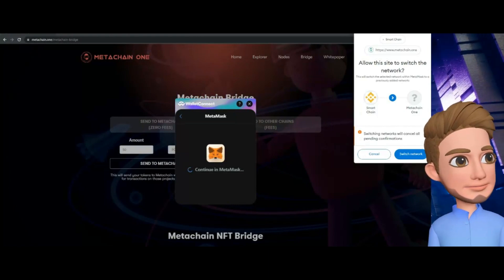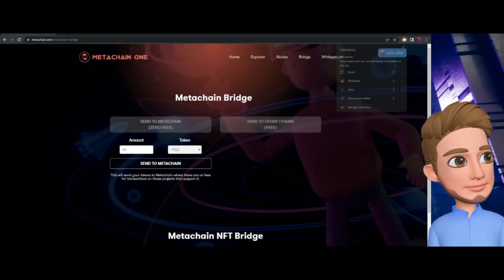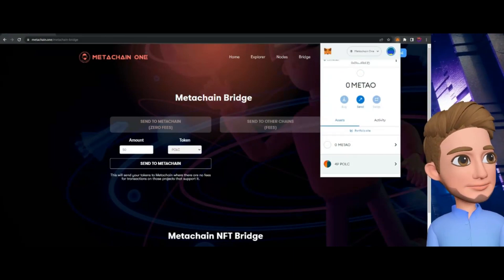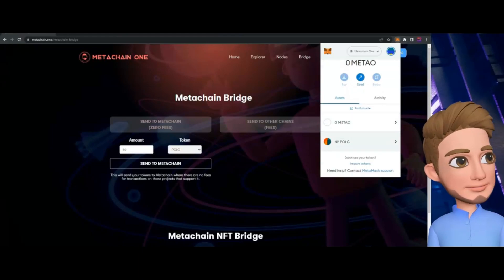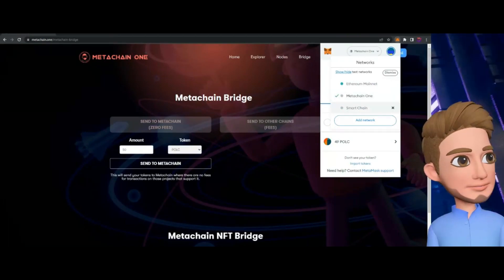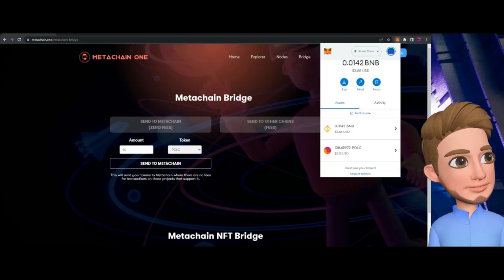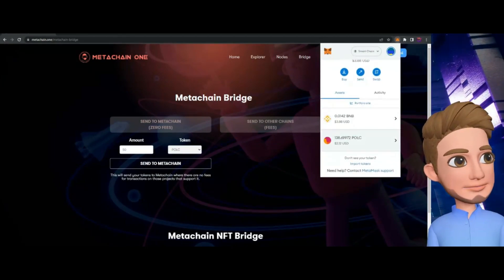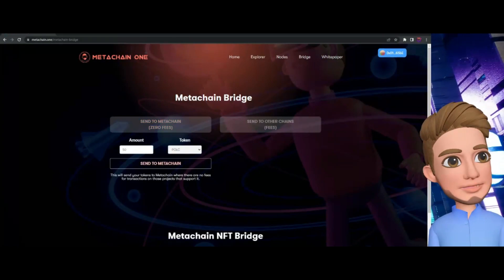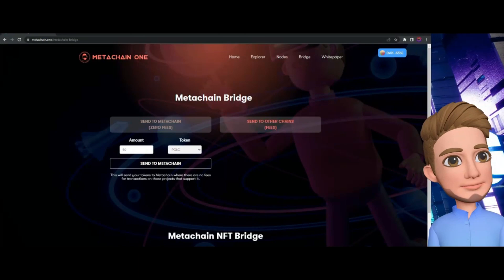I'm sending from Smart Chain to MetaChain, but I'll switch it anyway so you can see. In my MetaChain wallet I have 49 PULP right now. MetaChain One is now added into our network list, which is pretty awesome. Going back to Smart Chain, I have 138 PULP in that wallet.